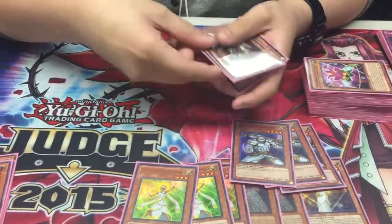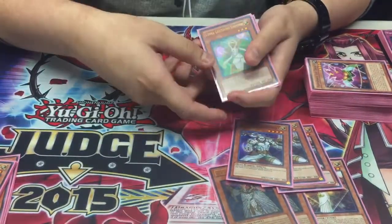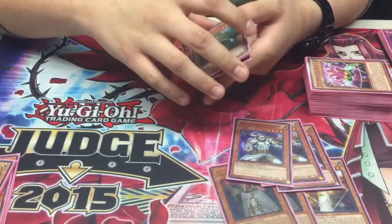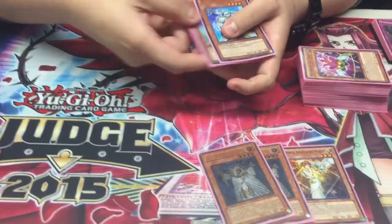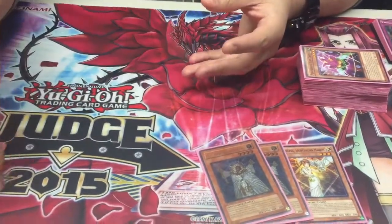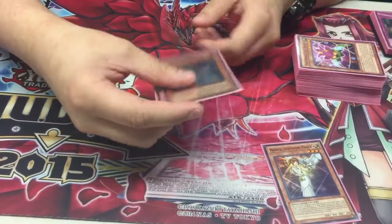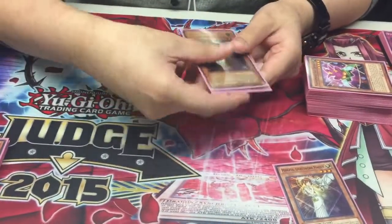Raiden lets you mill, goes into synchro plays — pretty self-explanatory. Lumina lets you extend your combos, lets you basically make rank threes and bring back Lightsworns for more synchro plays. Wolf is self-explanatory — rank 4 spam, and as soon as he's milled it's a free 2100. Two Lila mostly just for spell and trap destruction. I think two is perfectly fine; it helps with the numbers for JD.